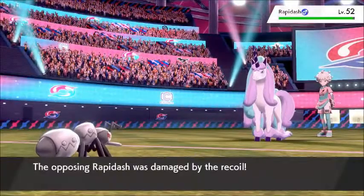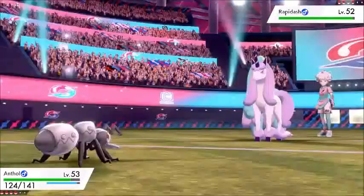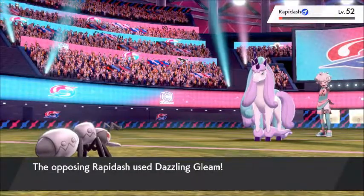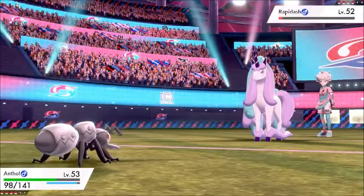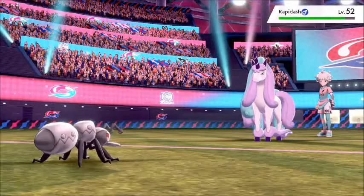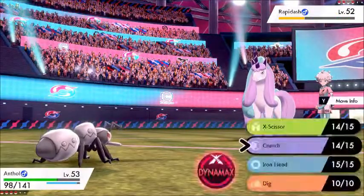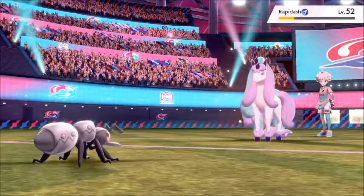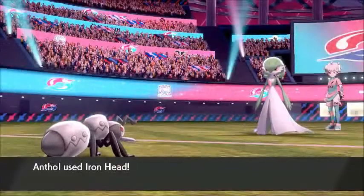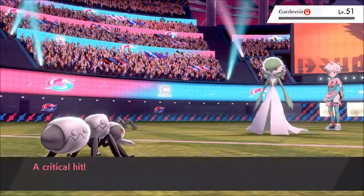Rapidash comes in against what is now a Galarian Rapidash which is a Fairy type. I don't know why I went for Exorcist because Iron Head would have killed. As Bede uses a Full Restore I go for Crunch which brings it down to half, then another Crunch takes it out. Iron Head smacks Galarian Rapidash in the face — there's a crit too so there was no chance it was surviving.